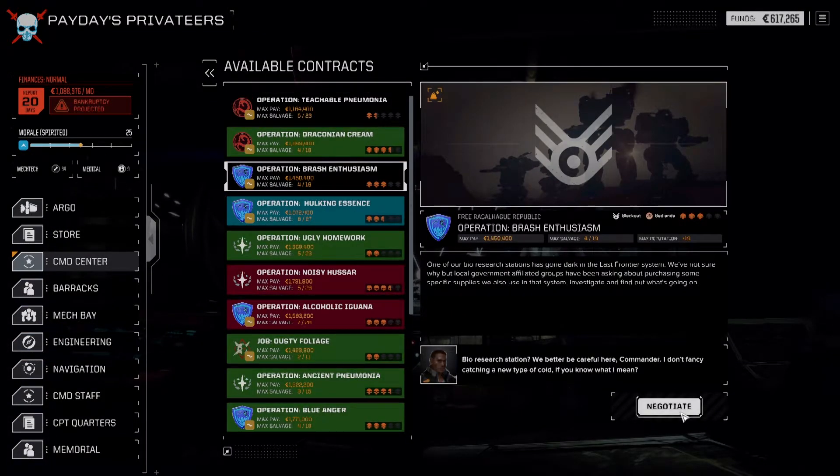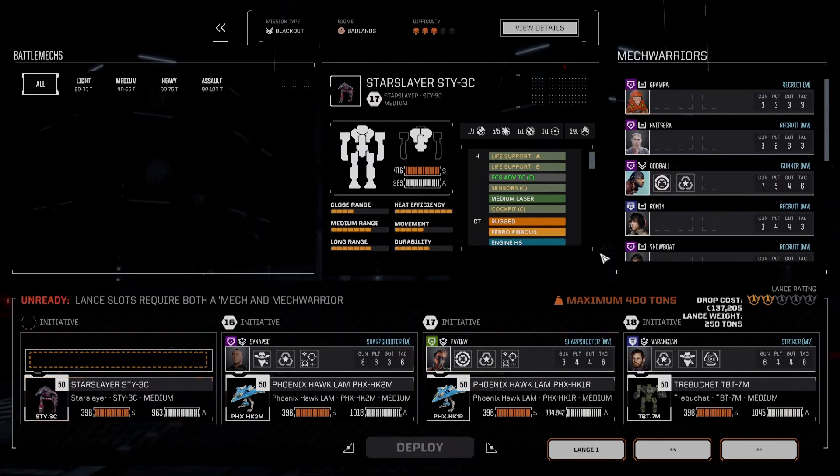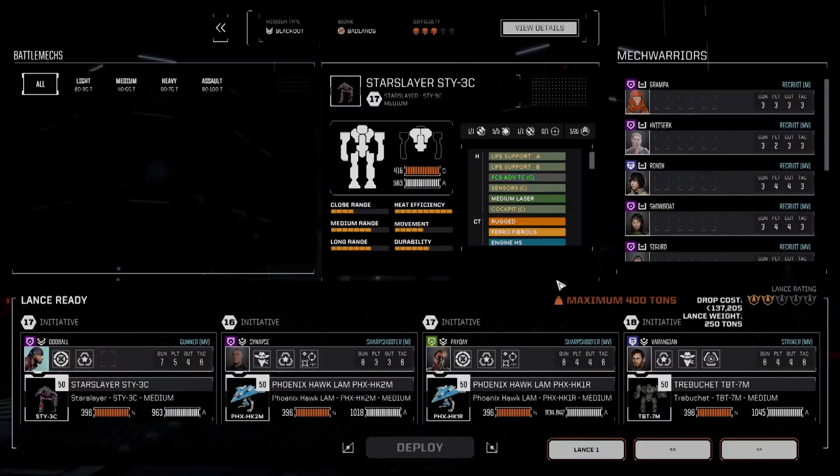We've got this blackout with a nice payout, good salvage, and even with the extra difficulty, a blackout is really a good way to step up and get into a little heavier territory, because you can really manage the engagement. With a blackout, you've got several steps — going from your drop down to your first engagement zone and then moving to your second engagement zone, and each time you have an engagement in each zone, it actually diffuses the difficulty level, and it allows you to just kind of take it one step at a time and work into it.